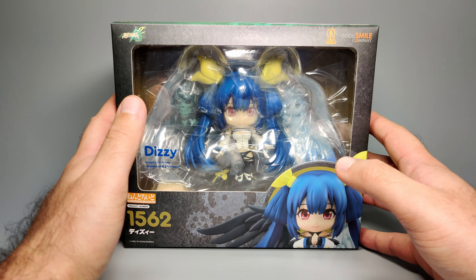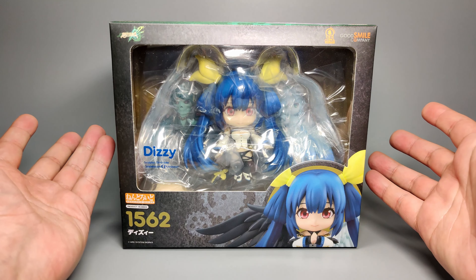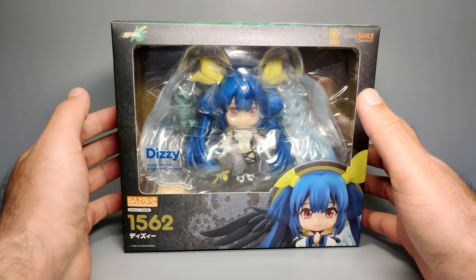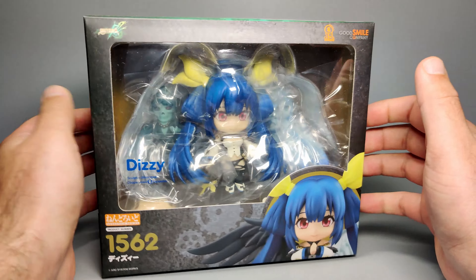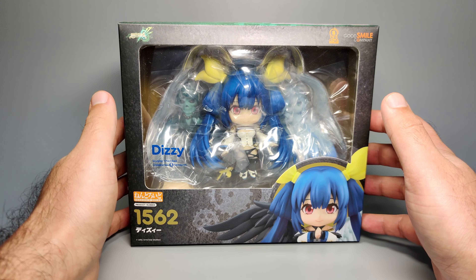The packaging is a little bit bigger than what you might expect from a regular Nendoroid - for example the Kingdom Hearts stuff that I've covered recently - because of those wings in particular, they are attached to her and come out. The wings are fully sculpted, so we'll get into that when we unbox this, but that's why the packaging is a little bit bulkier. This was a buy directly from Goodsmart Company. I was able to import that directly in the UK, so that was pretty good - you should still be able to get it. I will leave some links in the description below for places that still have this in stock if you're interested.